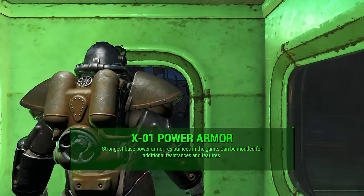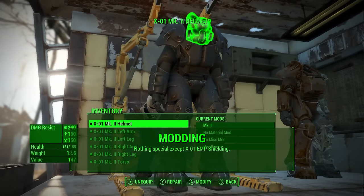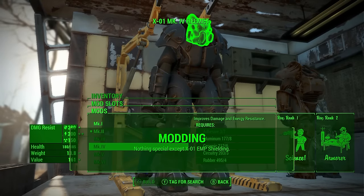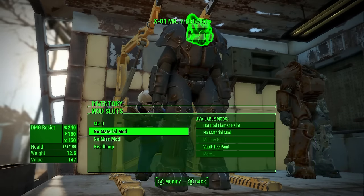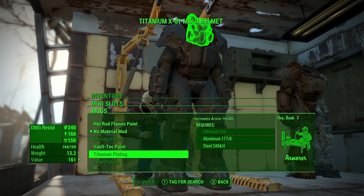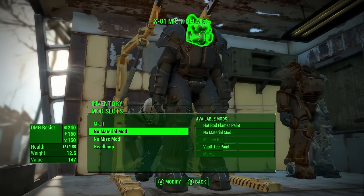This is the X01 Mark II power armor — it has the strongest base resistances in the game, and of course you can mod them even higher. I took this set to my power armor station to check things out. There's not a lot special except for the X01 EMP shielding, which adds additional energy resistance. Honestly I don't find that super helpful since you've already got so much, and bumping it up a little doesn't seem like a great use of materials.